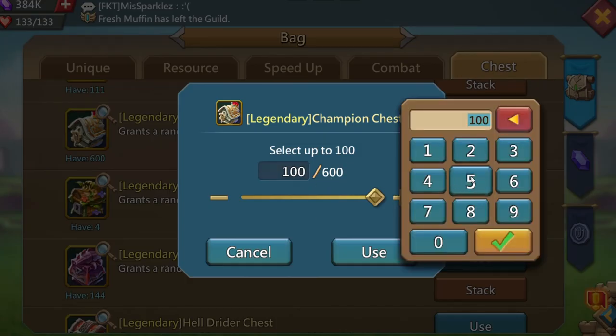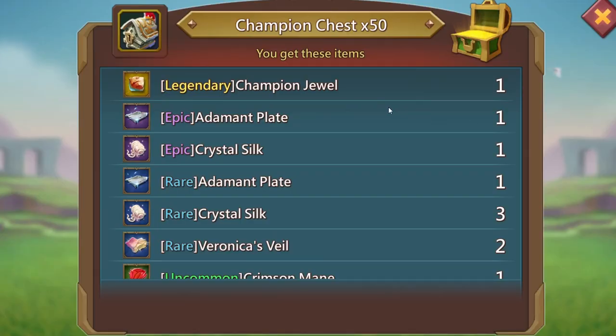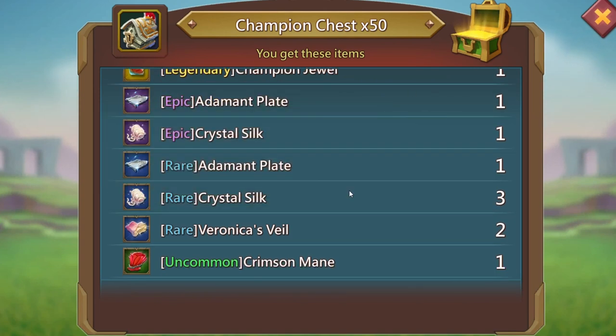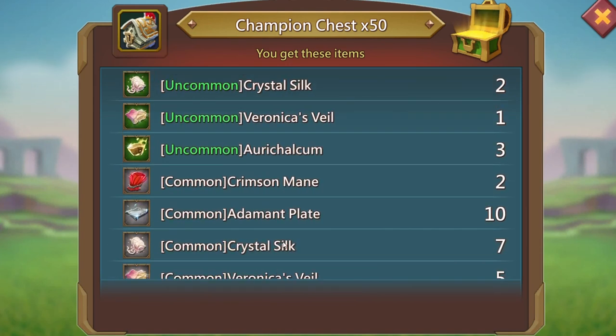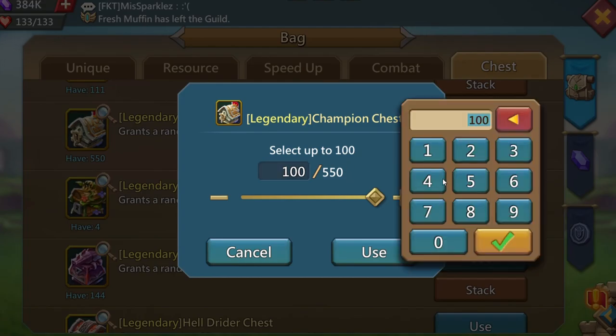Open up the 23, scroll down — nothing there. Let's jump back to the 50s and stick with 50s this round. And boom — there's a legendary champion jewel! And there's an uncommon crimson main right there. Oh my god, that legendary champion jewel off of 50 chests — that is an amazing drop. I'm loving it. There's also two common crimson mains. You can't get any better than that except if you drop a legendary champion main.